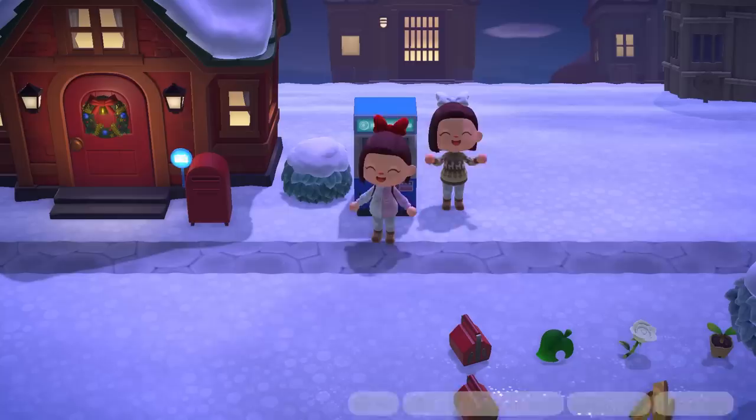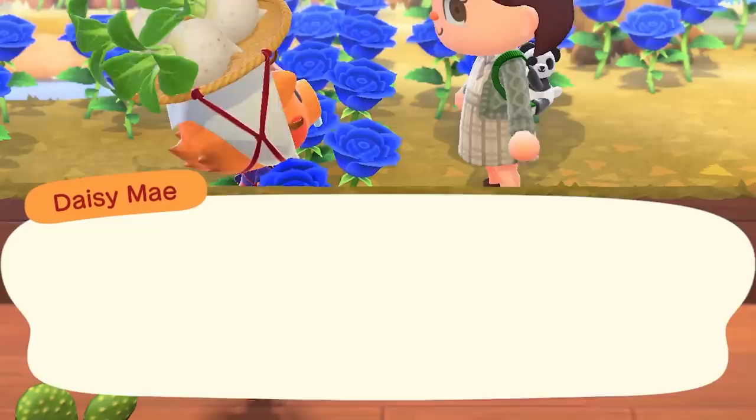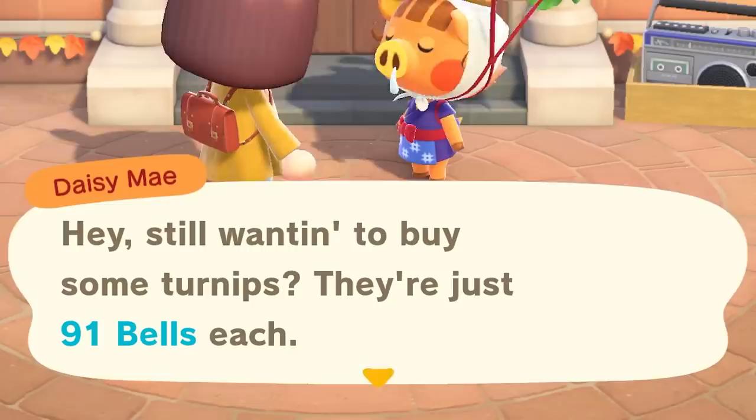Before, we were unable to touch our friends' Nook Stops. Thankfully, the developers gave us a way around that, and now we have the beautiful ABD. You can perform the same strategy as you would on your own island. You can even drop turnips on their island and come back later to pick them up. This way you're not stuck paying the maximum price for your turnips on your own island. You can raid your friend's Daisy Mae who's selling them for less.